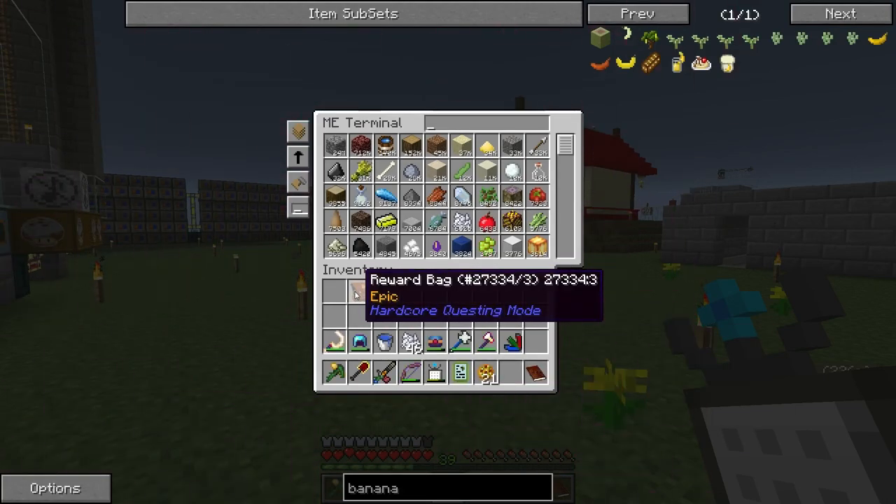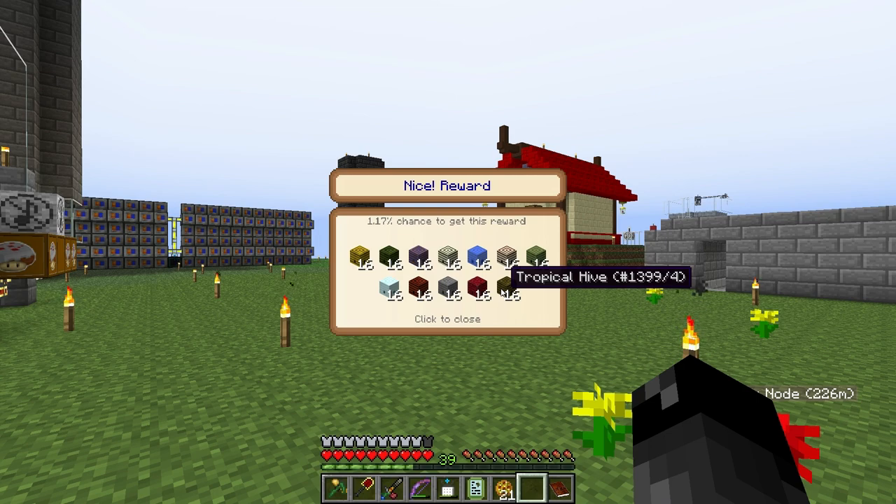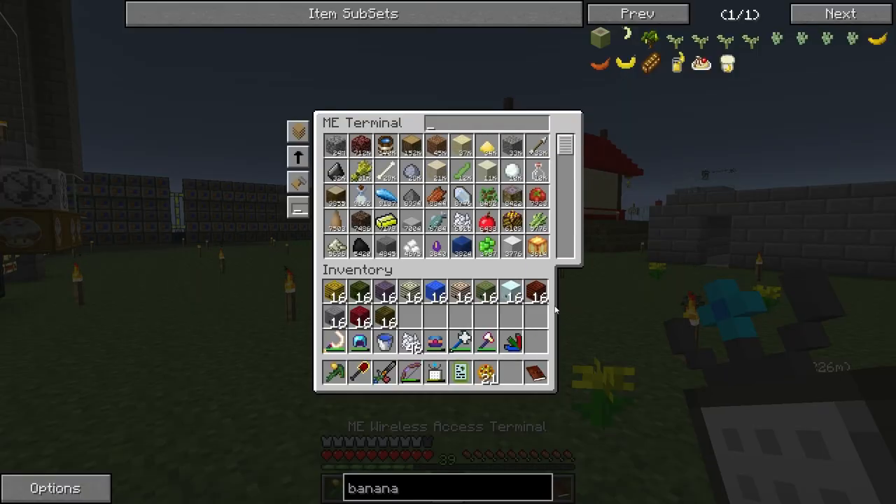Awesome, that's it — we can choose a reward bag. We're going to get some slimy saplings and full hearts. Let's claim that reward. Epic reward bag — we got a whole bunch of bee stuff. I don't really know if we need any of this anymore, but I'll throw those into our ME system — could break them apart and put all the bees in the indexer to save space.